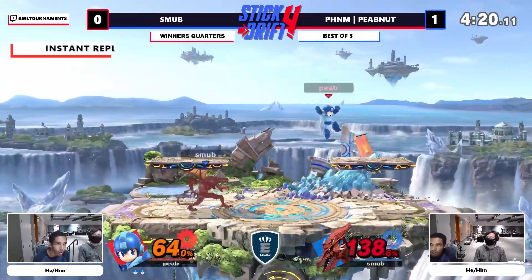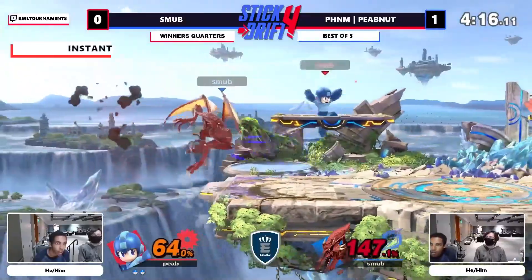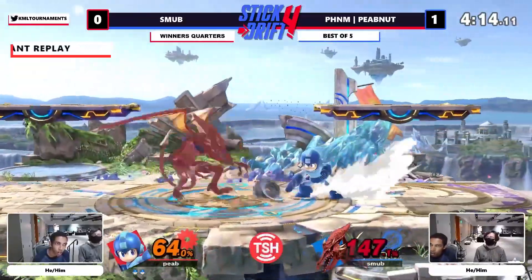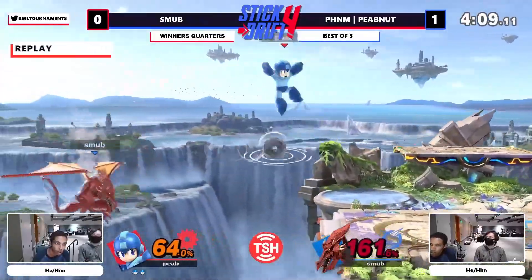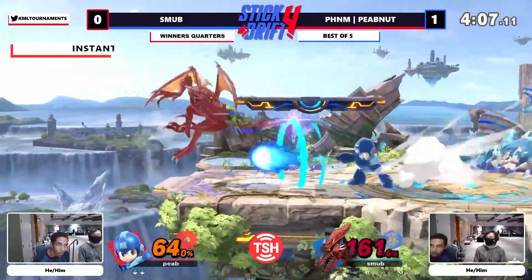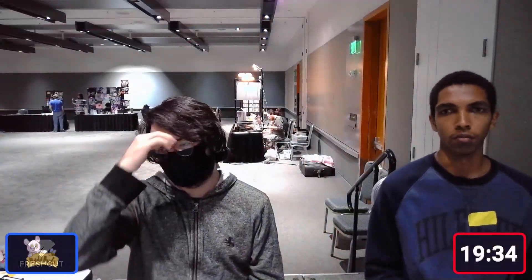He's just not able to get the distance to cover over that forward smash that Peep Nut has been finding time and time again. The first f-smash — he actually dropped the metal blade and punished the end lag of the item pickup. The second one he just catches him pushing in on the end lag of his whiff. It looks like it's going to be another runback.